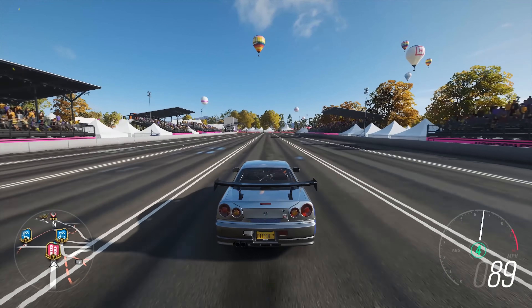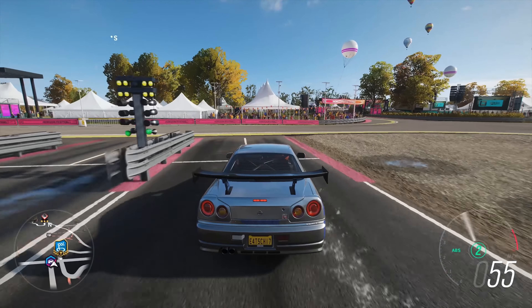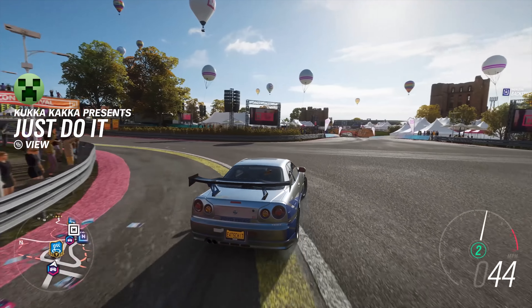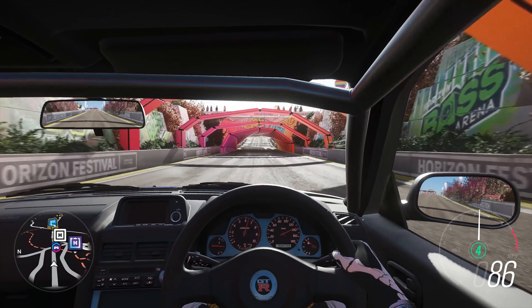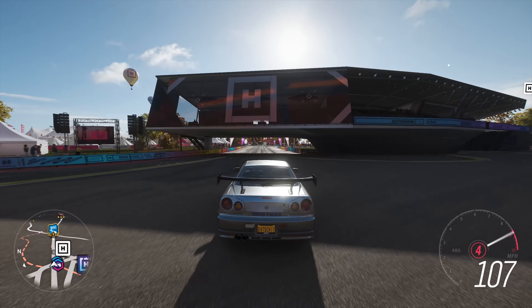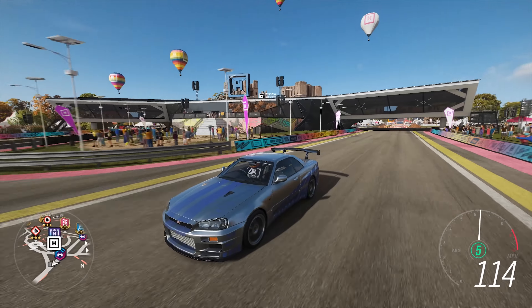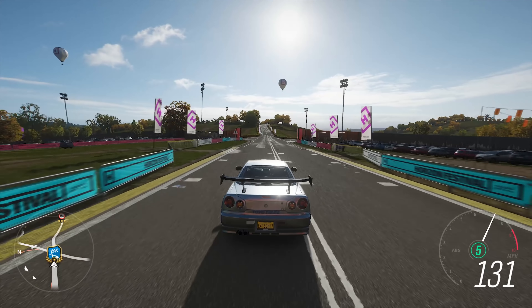That's not bad — that was actually 12 seconds. Quarter mile: 12.3 seconds. That's interesting — that actually worked. You can see now there's a very good correlation between the actual speed in the game and the speed in real life when it comes to power.